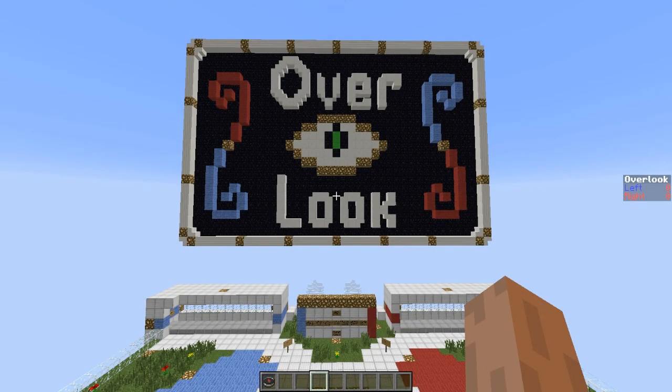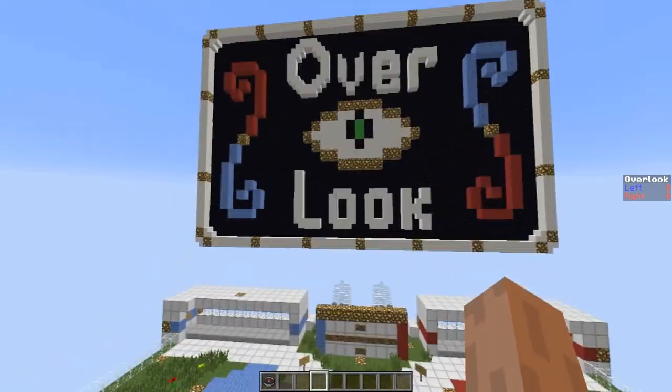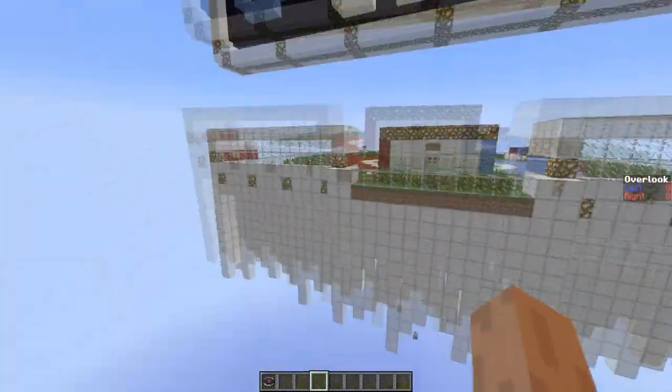Hello there guys, it's Tonka here and we're here today on Overlook, one of our first round maps for the Over the Void Lane tournament. This map is by Eye of the Poodle and it will be seen twice in the first round in two different games. Without further ado, let's go for a map breakdown.